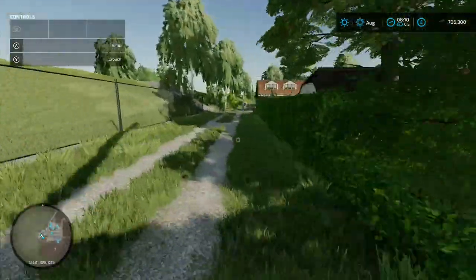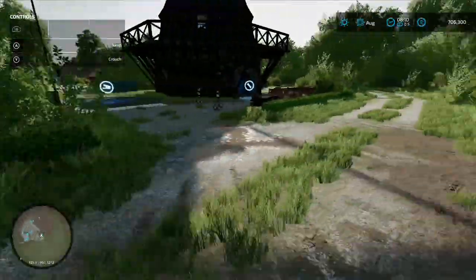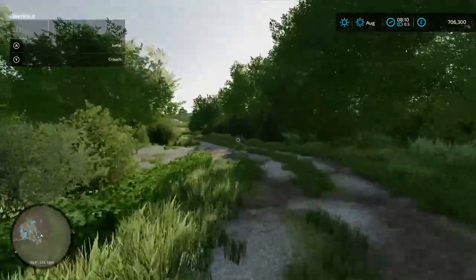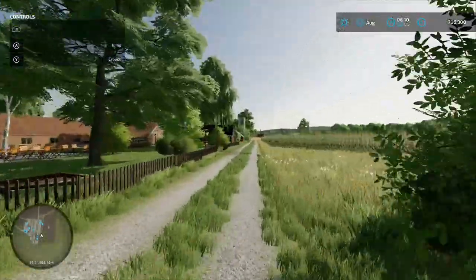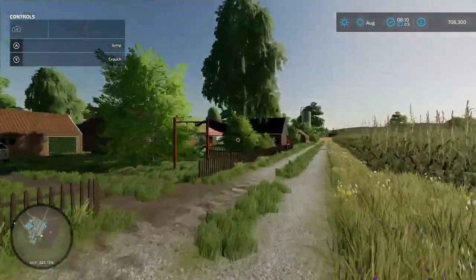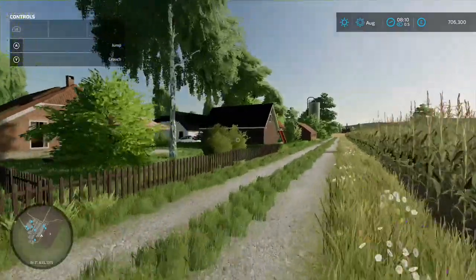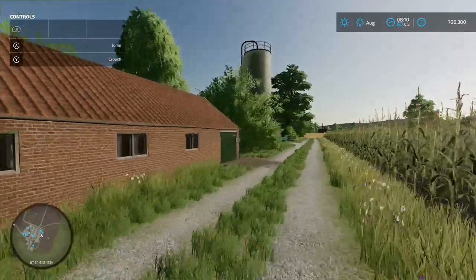Carrying on around the dirt track, I do like this map actually — it's nice and small but it's got a bit of character. You've got a little swing in the back garden of that one there, a slide there. I think this is alright.